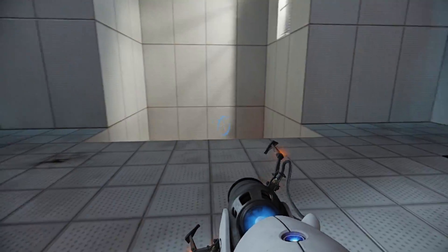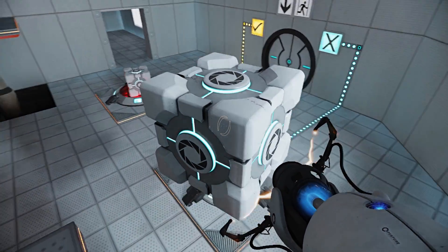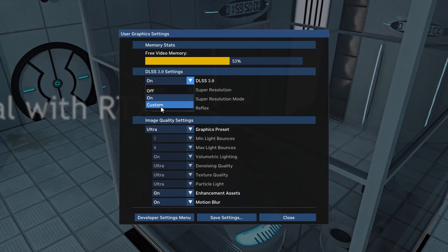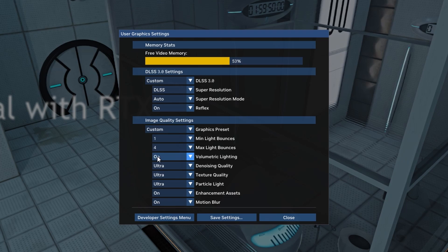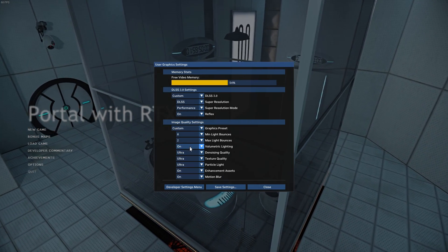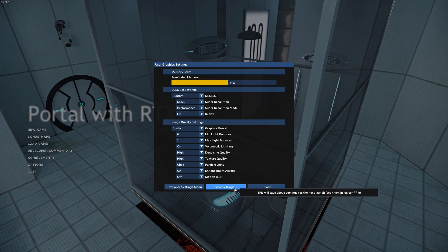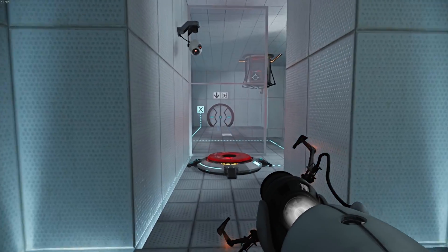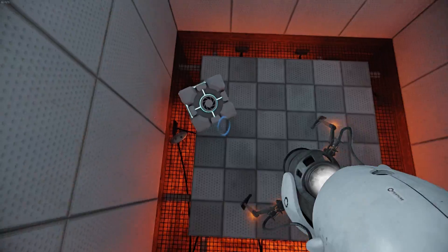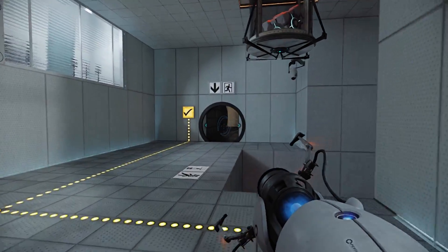As I said in the beginning of the video, there are extra settings you can change according to what NVIDIA has recommended for each graphics card. We can go back to our RTX Remix settings by pressing Alt and X. Set DLSS 3.0 to Custom and Graphics Preset to Custom to be able to change the individual fields. I'm going through each setting and changing it to what NVIDIA recommended for my card, which is an RTX 3060 Ti. We can also save these settings for when we play the game next. Now you can fully enjoy Portal with RTX — leave your feedback or your own advice on which settings are worth changing in the comments below.